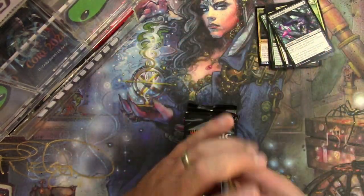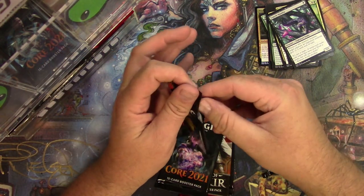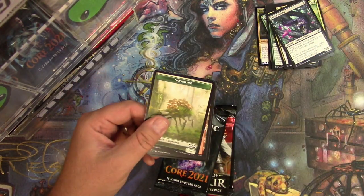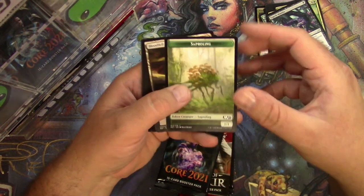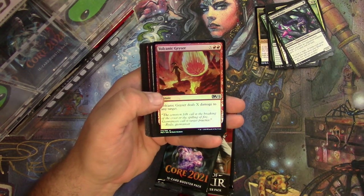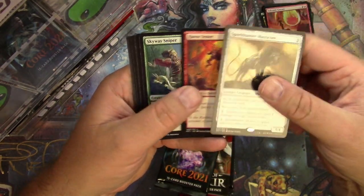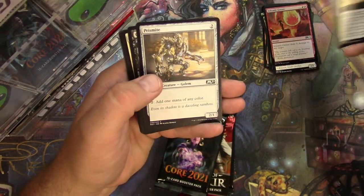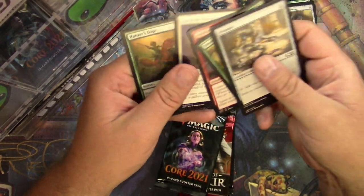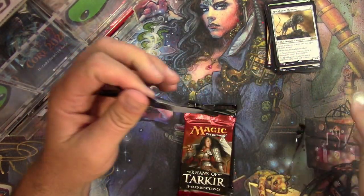Nothing alternate. Core 2021 — looking for Teferi, Ugin, or Grim Tutor. Some good cards in this set, I gotta say. Sapling token, Bloodfell Caves, and a Volcanic Geyser in foil. Spark Hunter, Master, Core Havoc, Gesture, Skyway Sniper, Liliana's Devotee in the alternate showcase — different kind of border, that looks cool, we'll take it.